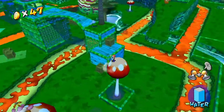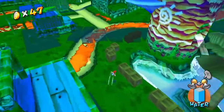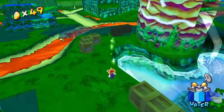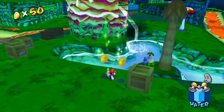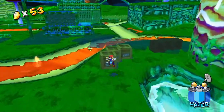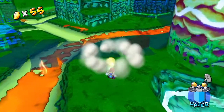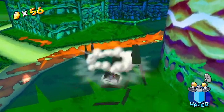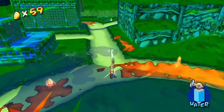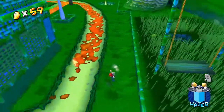I do feel like this game is sort of inconsistent when it comes to difficulty. Some of the toughest challenges are early on — like hypothetically you could complete the pachinko machine as one of your first shine sprites. For the 100 coins, in episode 5 you would have to rely on the coins kind of guiding you to the secret entrance, and also the bees with Yoshi. In this episode we have to rely a lot on these crates and also the mushrooms in the area.